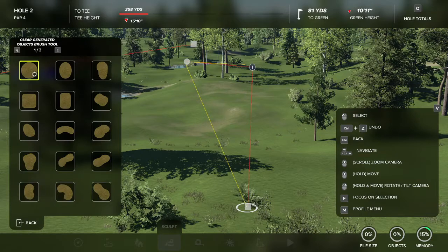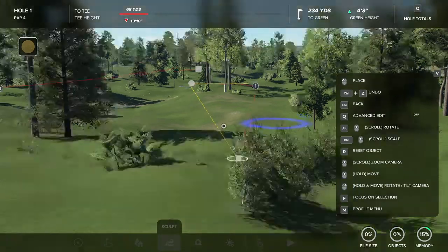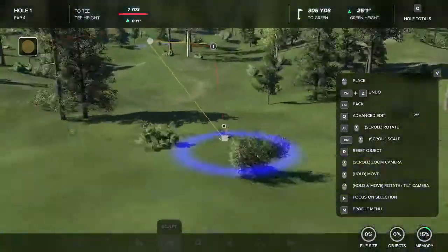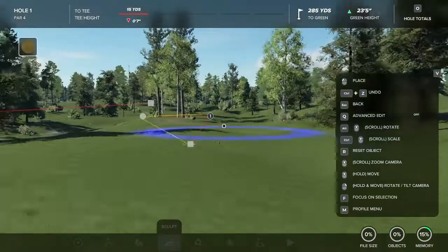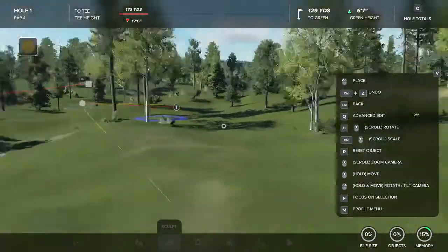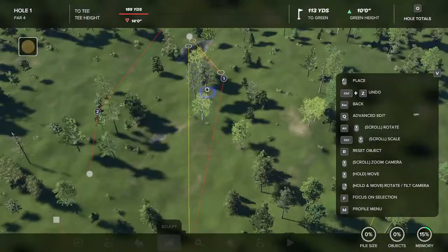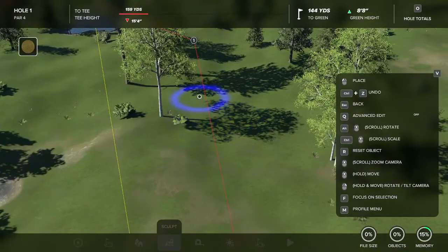So I'm going to go ahead and select the objects — usually just this first tool works fine, the little circle. Select it, and what you want to do is drag over all this little crap on the ground, all this stuff you don't want out here. I'm going to go ahead and clear that up a little bit. Come down here to our fairway — I think I'm going to leave this big bunch of trees right here because I like the difficulty it imposes. So I'm going to try to clean just around them.